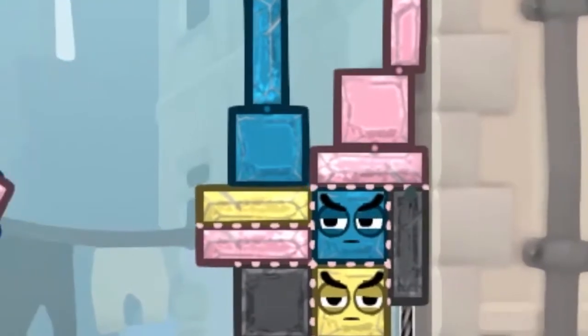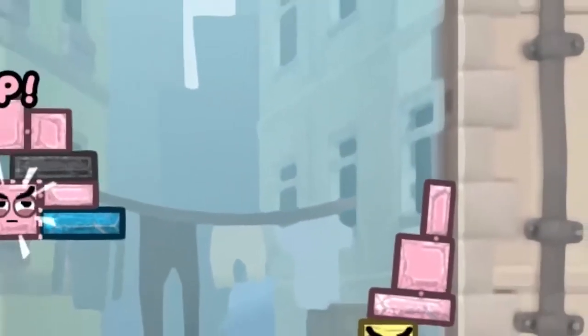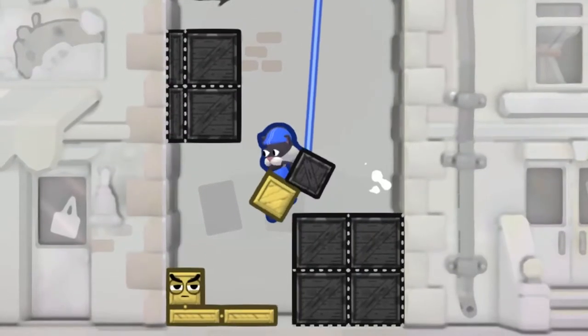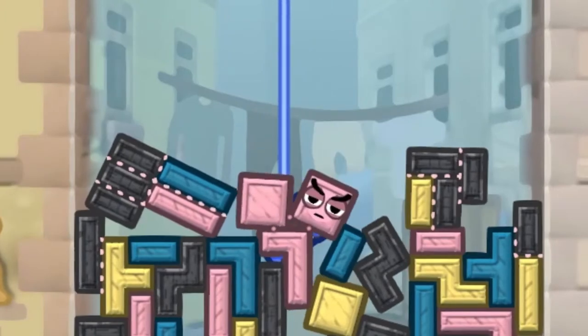Diagonals do count, so if you can fit your piece onto a tower and keep it there, that'll work. For rougher situations, you can shove your piece into place or shove other pieces away. Watch this player shove their piece to manipulate the physics to get the match they need.